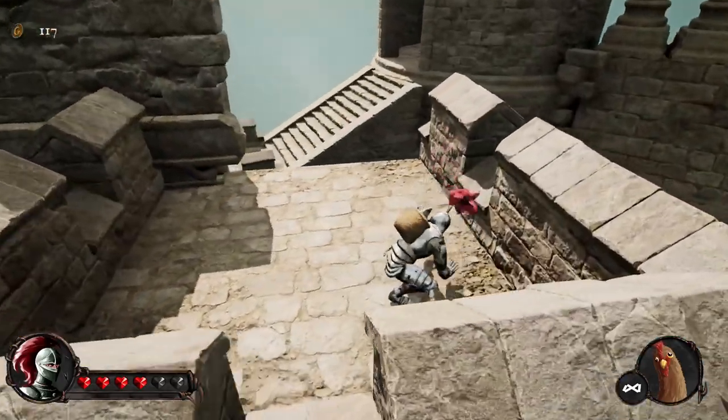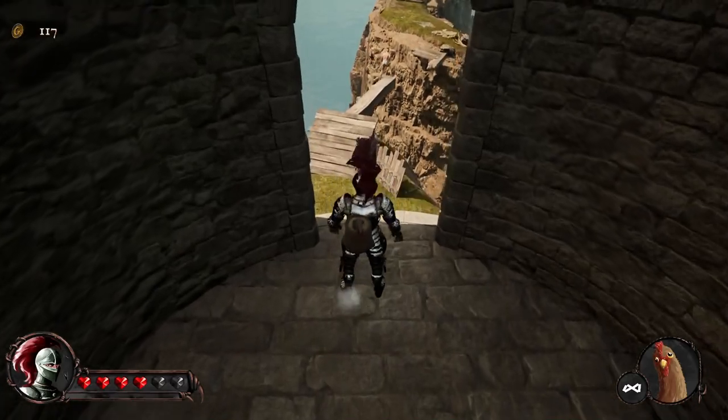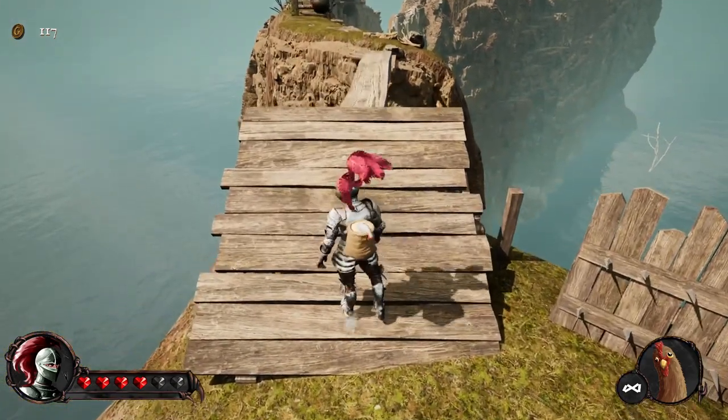Did you see that one? He disappeared - he's intimidated by my jumps. There he is - look at him go! Man, this dude can jump. He's just flying through this. I'm not gonna be shown up by this - look at me go. I'm the best at jumping.